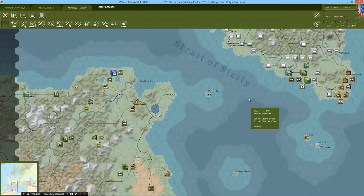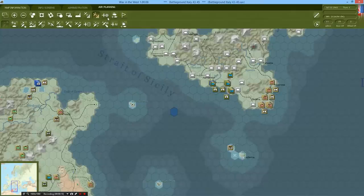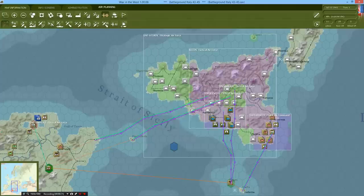Hello viewers and welcome back to our let's play of War in the West. I'm your host PPGChu, and today we're starting off episode 3 or 4. We're actually doing some backtracking at the very start of the game because, as it turns out, the air missions plotted by the AI are actually really good for turn number 1. This will most likely take one or two minutes to get through.